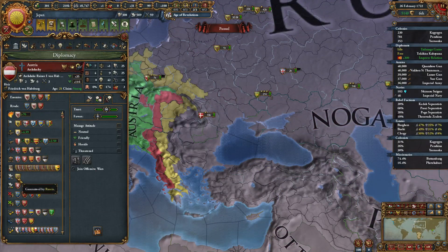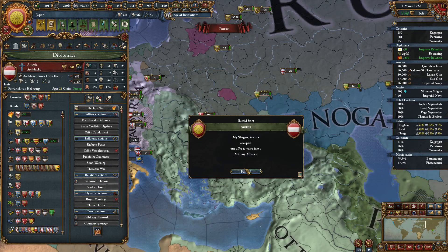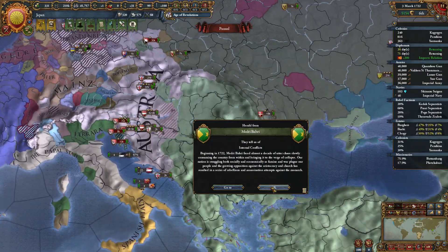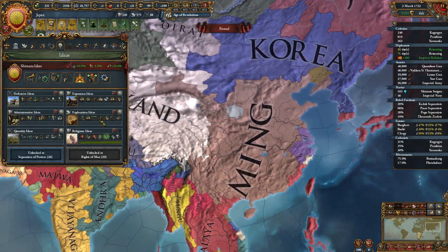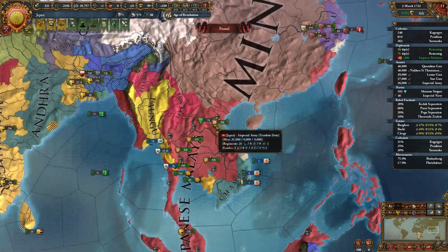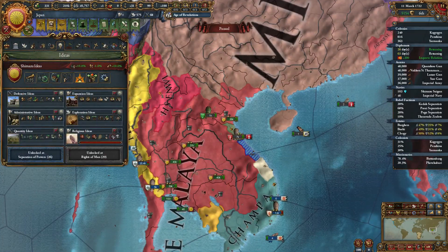Austria is conquering land like crazy right now. Russia — were they guaranteed? Guaranteed by Russia? I'll ally myself to them. They've got 100,000 troops or so. Hopefully it would deter the Ming and the Ottomans, but we shall see. Suffice to say I may need to raise another army soon, even before I pay off this debt.